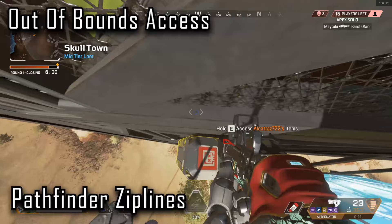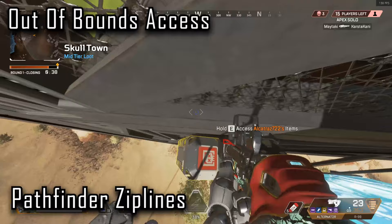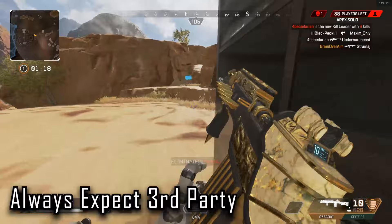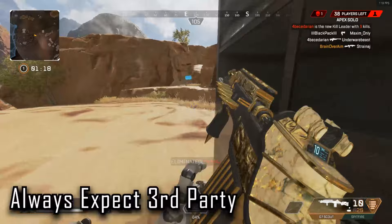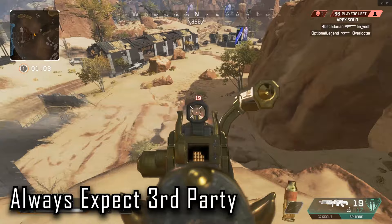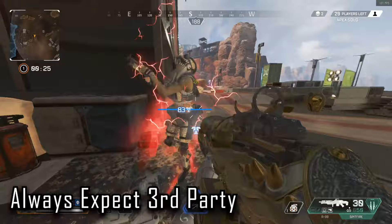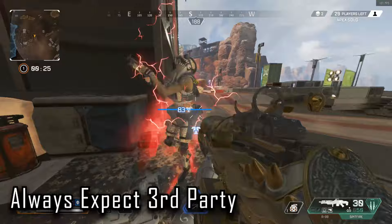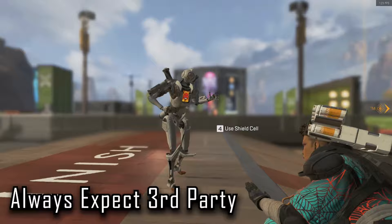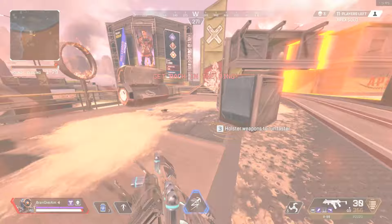I had a unique situation where the death box got caught in the banner and I had to do a bit of trickery to get to it. Another tip for this new location: because of the insane travel speed, you need to be expecting the third party. Don't just rely on your ears and your sight thinking you can't hear or see anyone — just assume there's someone nearby. Be ready, because this is the new Skull Town, a massive hot drop location, and people can be on top of you before you even realize it. I've recently turned my volume up a lot — music down, SFX up to 100 — and it allows me to hear people trying to third party before they get within range where they can hear me.